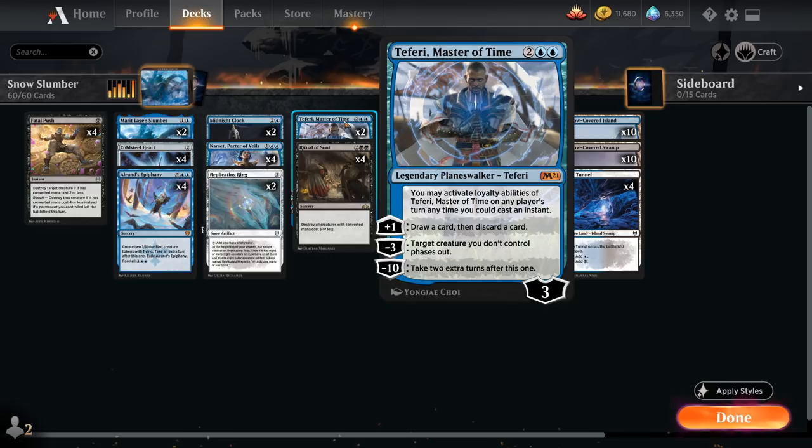At 4 mana we have 2 copies of Teferi, Master of Time. His minus-10 ultimate can also grant extra turns, and it's easier to reach 10 loyalty when chaining Time Walk effects. We may activate his loyalty abilities on any player's turn at instant speed — using the plus-1 to draw and discard in our turn, then again on the opponent's turn to gain 2 loyalty per cycle. The minus-3 phases out a creature we don't control, which can save our Planeswalker or protect our life total.